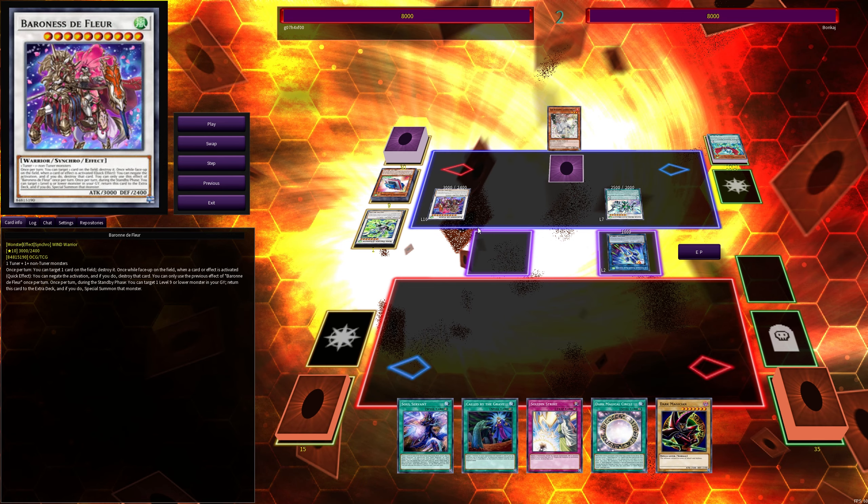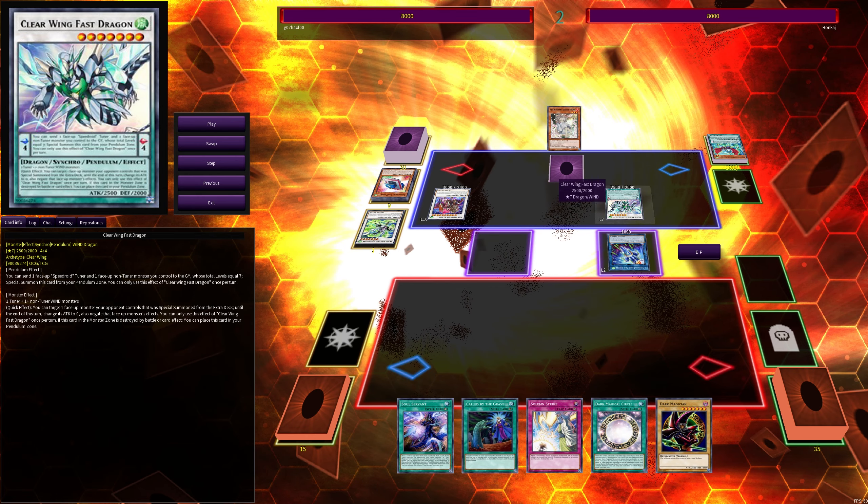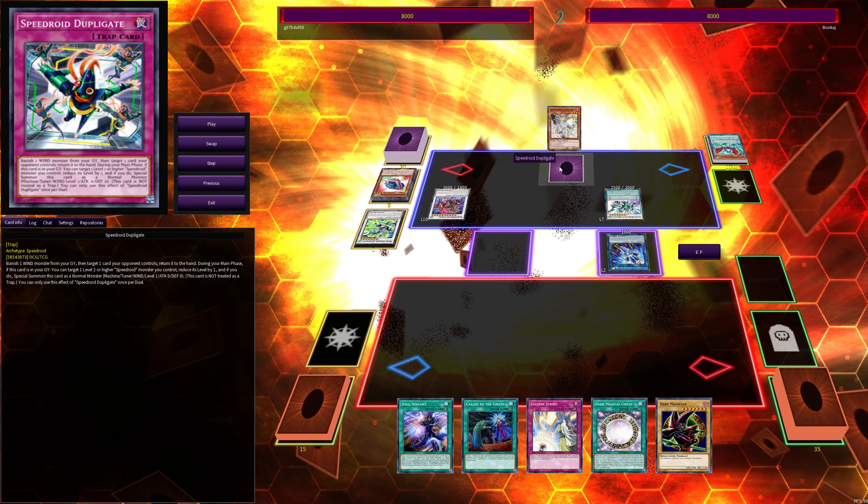He ends his turn with Baron de Fleur and Clear Wing Fast Dragon — not the best opener, he probably would have preferred Crystal Wing. Clear Wing Fast Dragon can target one face-up monster the opponent controls, special summon from the extra deck, change its attack to zero, and negate that monster's effect. So he essentially has one omni negate and one monster negate, plus a trap that bounces, and Ash Blossom in hand.